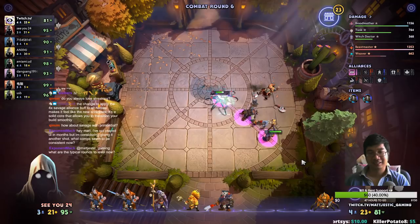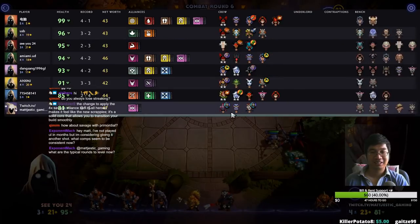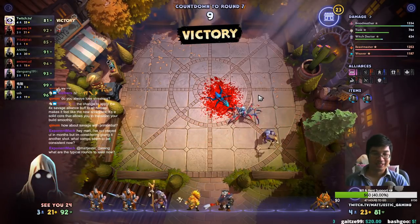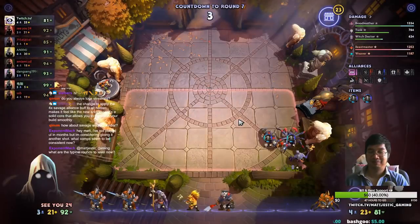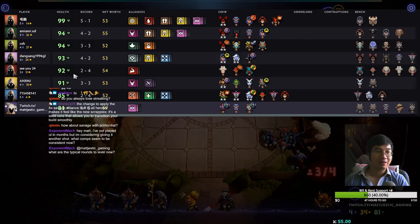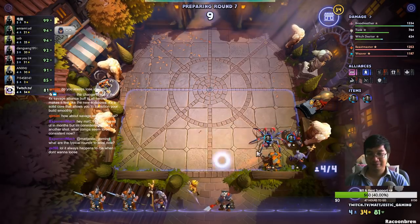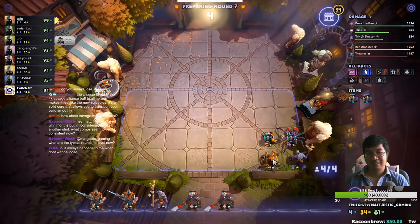Oh damn, this always happens guys — he lost? We're not gonna win him first... oh is he so weak? I don't know what to say, it was too weak. I didn't see him, I was looking at those players thinking they could defeat me. He was just saving up — damn, now I'm a little annoyed. I wanted to lose there so badly and it just doesn't happen. The game can be like that sometimes.